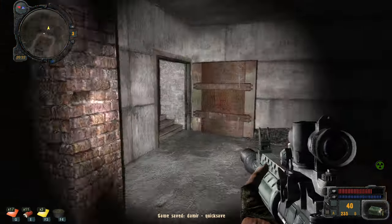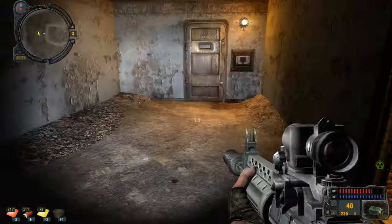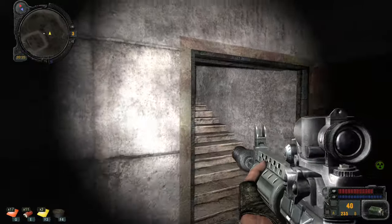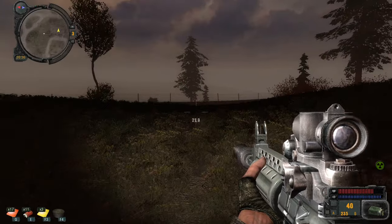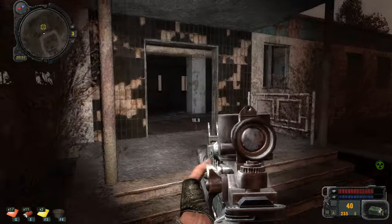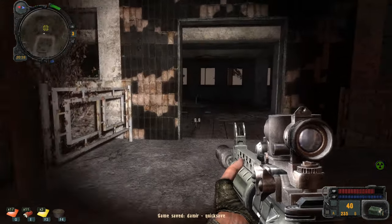I don't like the sound of this. This area is going to be interesting. Another locked door with a code. Let's see what's happening here — just another way in. We found the second area that has that key; it's definitely leading to something. Let's check this area over here.